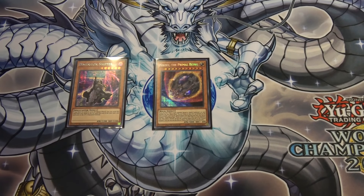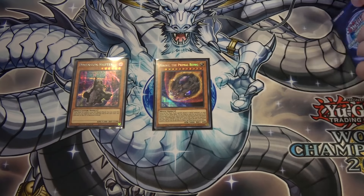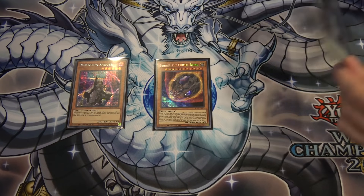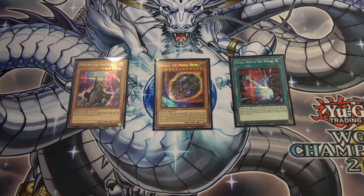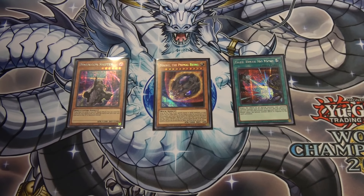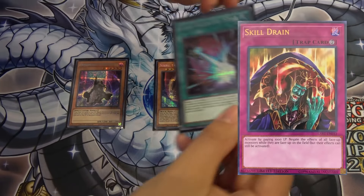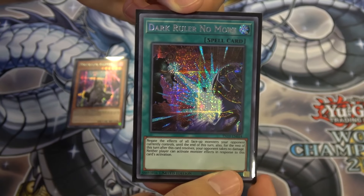There's one more card from the Gold Sarcophagus Tin. You get one of these three cards in each tin. One thing to consider as a minus on Nibiru is that if it's not in your opening five cards, you're probably not going to be able to use it. So if you value being able to draw something as your sixth card instead of getting the total blowout if it's in your first five, go with Dark Ruler No More. It's a spell card — Dark Ruler obviously has a lot of experience with effect negation, from the Skill Drain family.